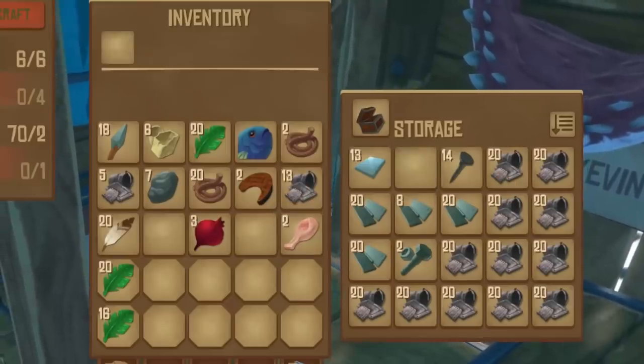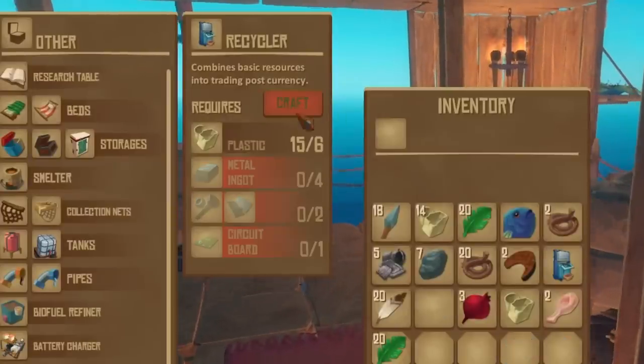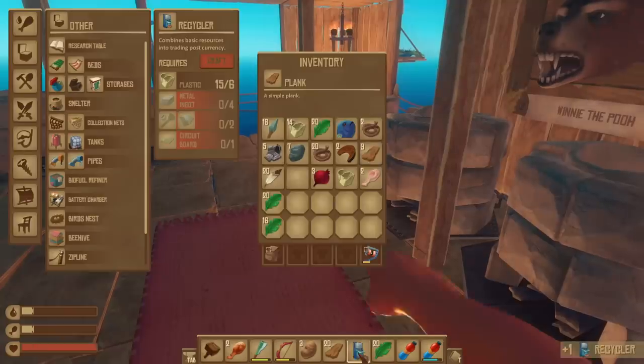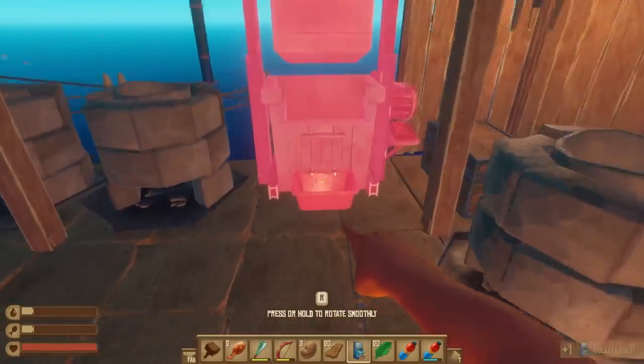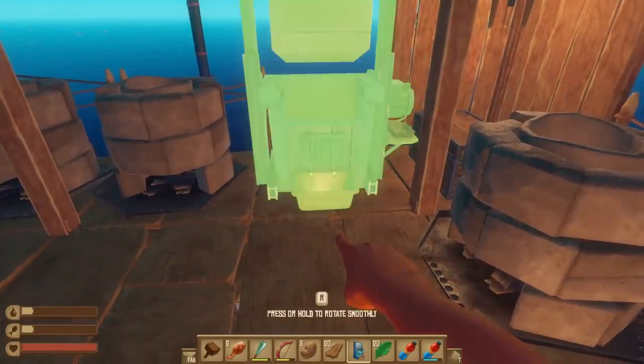We definitely have lots of that plus some of these - metal ingots, we have plenty of them. So now I should be able to craft the recycler. I'm hoping I can just put it... wow, that's actually a little larger than I thought. Where do you get to go buddy? Right here - seems like a fair spot.